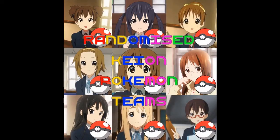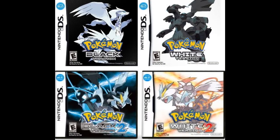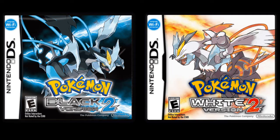Hey guys and welcome back to the Randomized Kaon Pokemon Team series. We're halfway through the series and now moving to generation 5 and the Unova region, covering Black, White, Black 2 and White 2. To give the girls the most options available, we will be using the expanded Black 2 and White 2 Pokédex, so let's start with Yui.